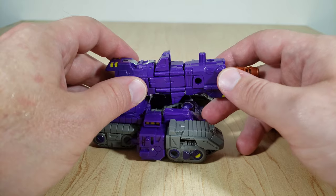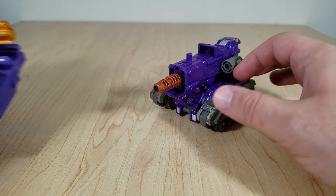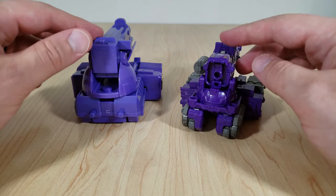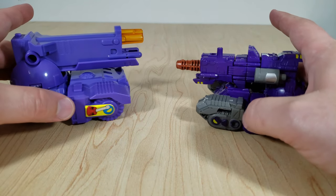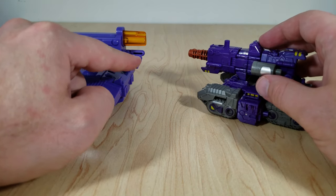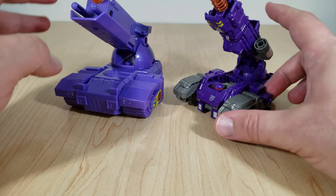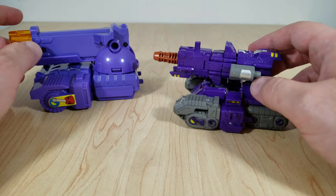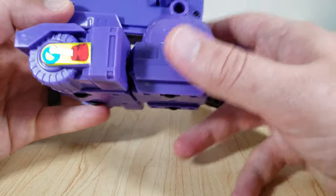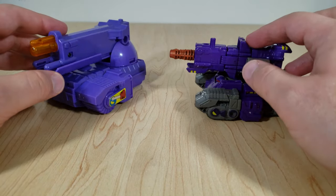Much more articulated than the other Weaponizer Vehicle Modes, and it does a fantastic job of reproducing the original Brunt — which I happen to have right here, the Platinum Edition version. You can see they get the shape down perfectly: a much wider tread set in the front than in the back, this big old honking cannon with an orange tip, kind of the same shape with this bit that protrudes out at the bottom. They just kind of crushed it. New Brunt is obviously a much darker shade of purple. The original Brunt doesn't have a robot mode — it was just a tank drone — but it is funny because it does come apart to form pieces of Trypticon's City Mode, so they both break apart in little pieces.